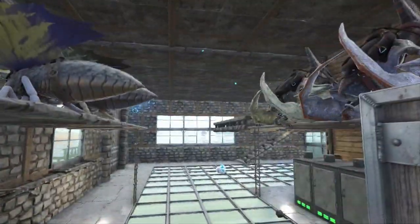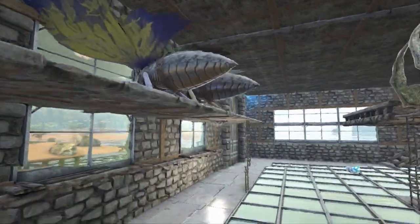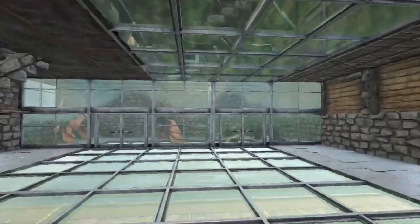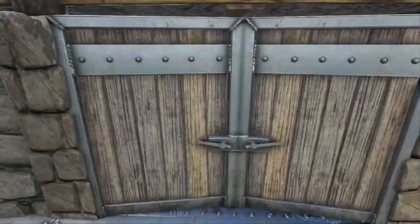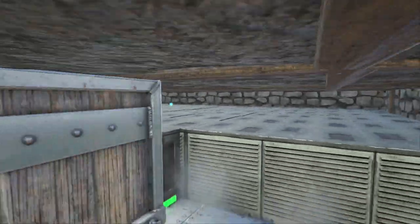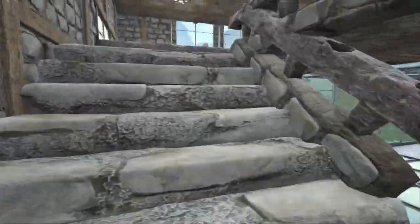We start off here in the main hallway — we have Dimorphodons on the left, Pteranodons on the right, and around the corner you have some bats and some vultures. I want to point out that we have an area where I've put all of my air conditioners for our hidden hatching pad.